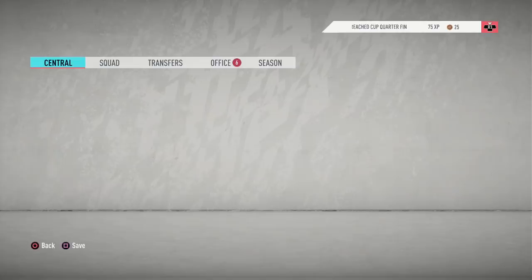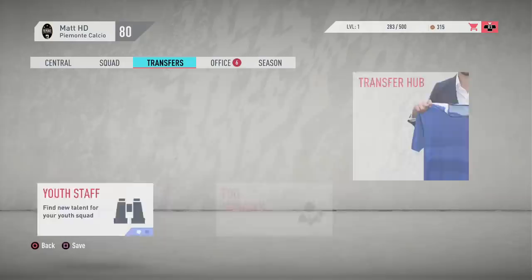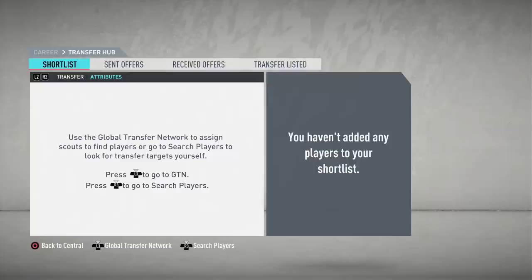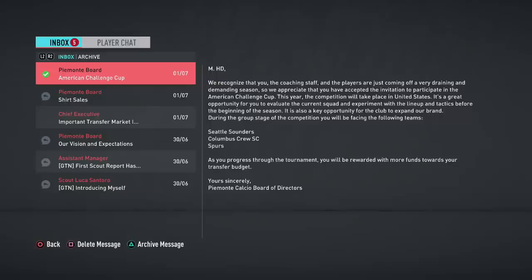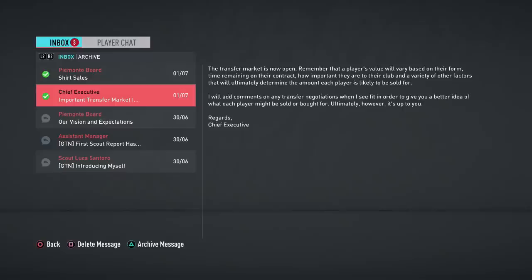There is the new layout of career mode — it's a bit different with the backdrop, and I believe there are a few new different tabs you can select. The first thing I always do in any career mode is go into transfers first and see what players I could scout. I love using the shortlist option — sending a player to the shortlist makes things a lot quicker. We have the player chat option as well, with an email from Piermonte Calcio themselves talking about shirt sales, which is a big aspect of the manager rating.